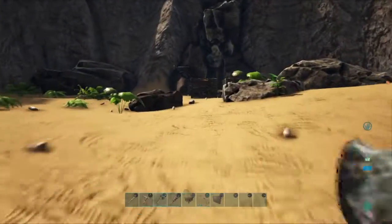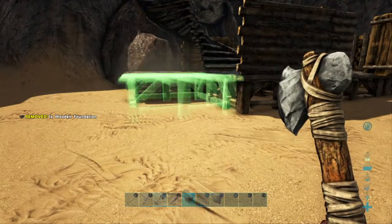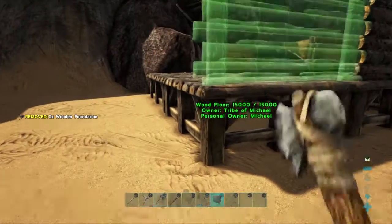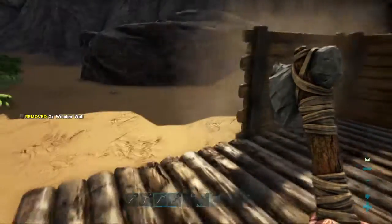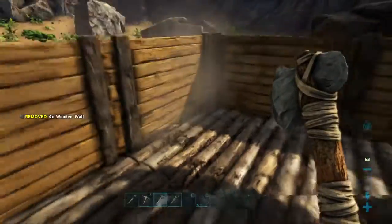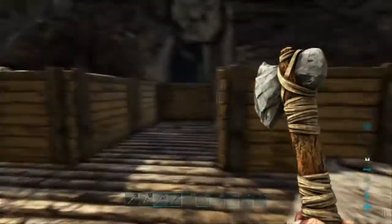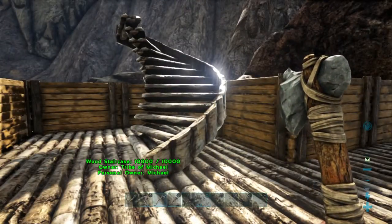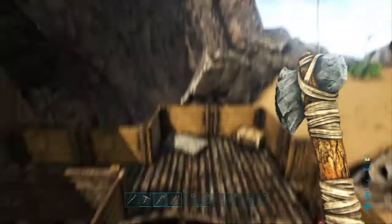Let me go down so you can see the stairs from there. So obviously now you need to build up all the walls and make sure you've got enough ceiling to act as this floor, and then to have ceiling on top as well.